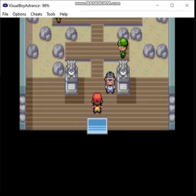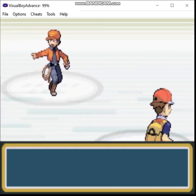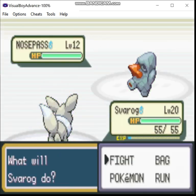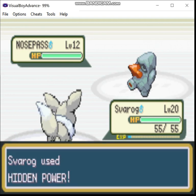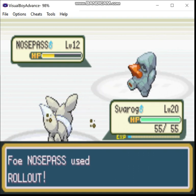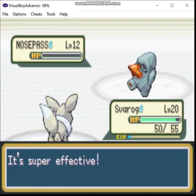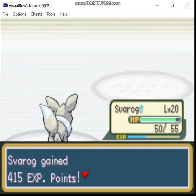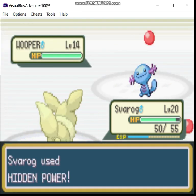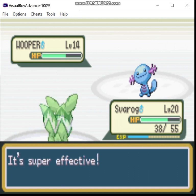Now let's proceed to the gym. This may be a bit challenging because of course the level curve is steeper. It's Nosepass — yeah, Nosepass will be a little tanky. We're going to use Hidden Power, which on Svarog is Fighting-type. That's going to be helpful. Definitely want to take it out now before it can build speed. A crit — wow, of course it dropped my defense.